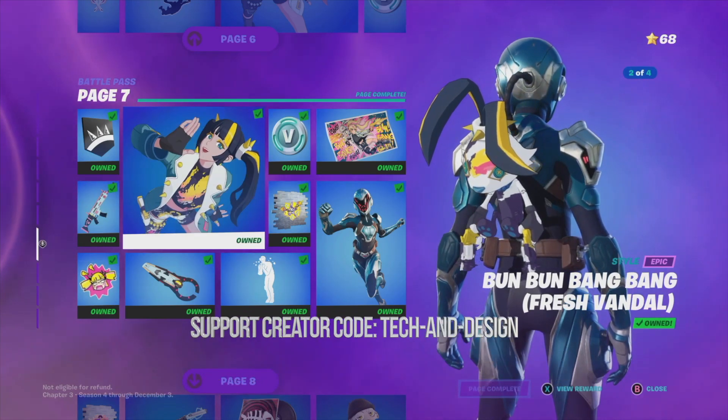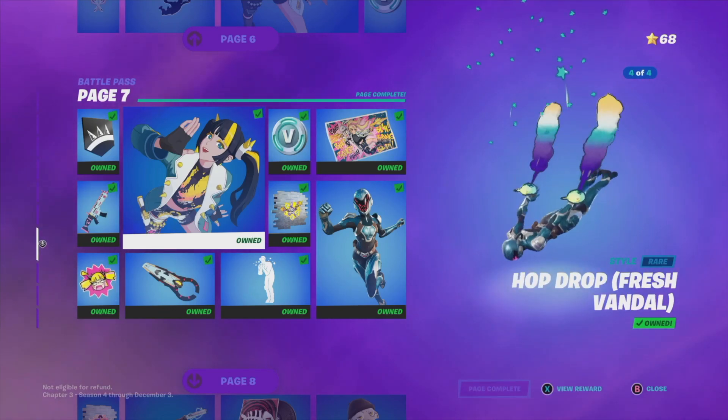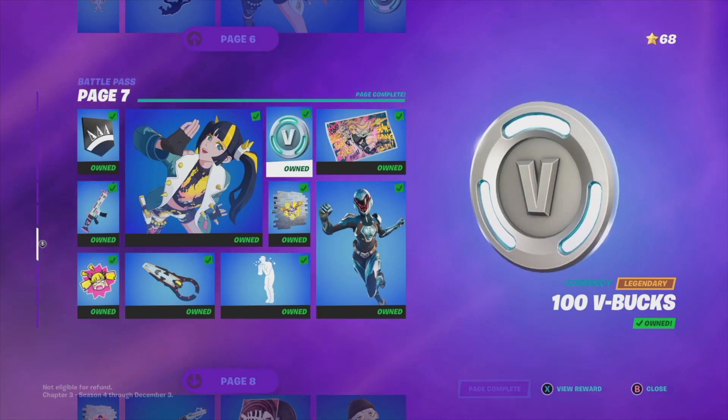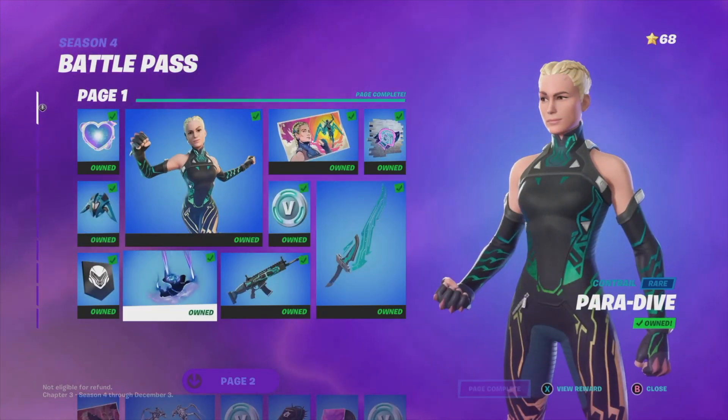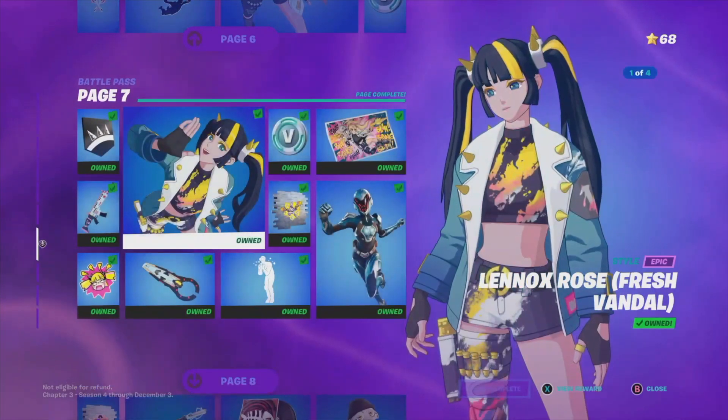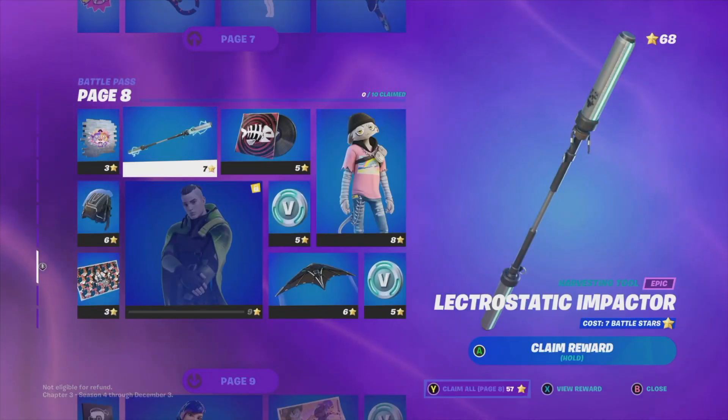If you're missing anything from page seven, it just means you didn't claim everything you needed to. Just claim everything from page one all the way through page six, and then when you get to page seven you won't have any problems.